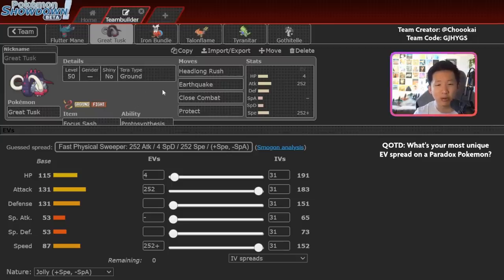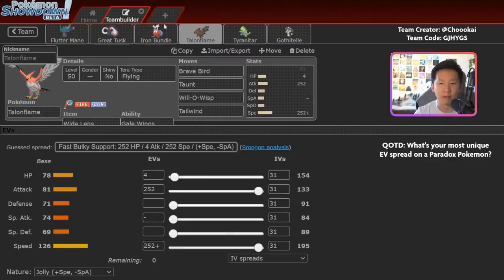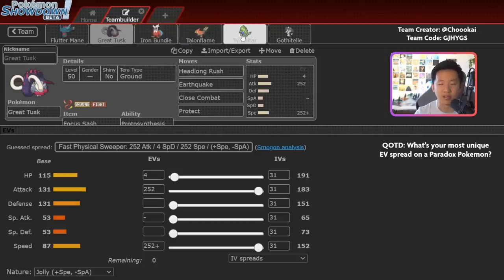Talonflame supports Great Tusk mainly for Tailwind. Wild Lands gives a better chance of hitting Will-O-Wisp, and Taunt is really nice into opposing Trick Room teams to shut down general setup. The key thing to note is that Talonflame doesn't have a Fire-type attack, so Steel-type Pokemon can be a little scary — I ran into a Scizor that caused problems after Talonflame went down. The original version had Sharp Beak to maximize Brave Bird damage. Flying Terra is on this Talonflame, whereas Ghost Terra is more common to get around Fake Out.